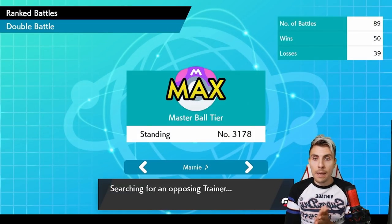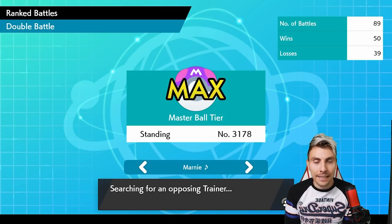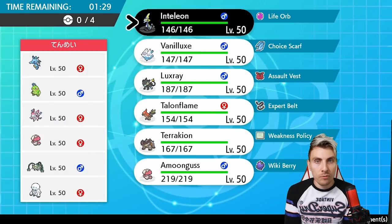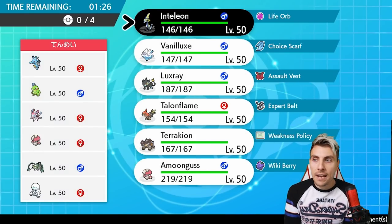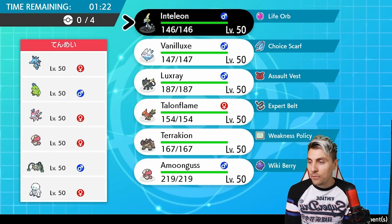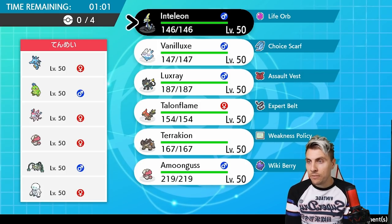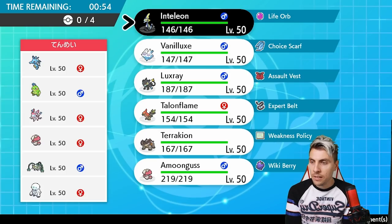Inteleon is a really interesting Pokémon — it was one of the starters not included in the ban list and has a crazy fast Speed stat, naturally outspeeding most of the format. Our first opponent is playing Kingdra, Politoed, Sylveon, Amoonguss, Ferrothorn, and Galarian Darmanitan — a rain core with double grass for redirection.